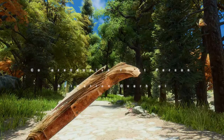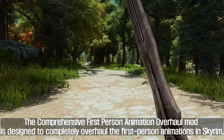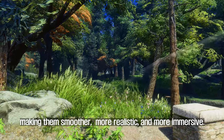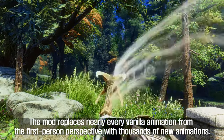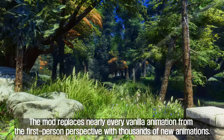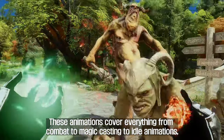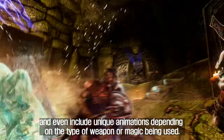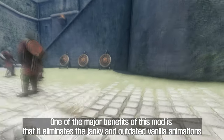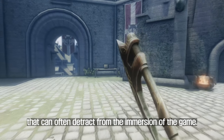Second, the Comprehensive First-Person Animation Overhaul. This mod is designed to completely overhaul the first-person animations in Skyrim, making them smoother, more realistic, and more immersive. The mod replaces nearly every vanilla animation from the first-person perspective with thousands of new animations. These animations cover everything from combat to magic casting to idle animations, and one of the major benefits is that it eliminates the janky and outdated vanilla animations that can often detract from the immersion of the game.